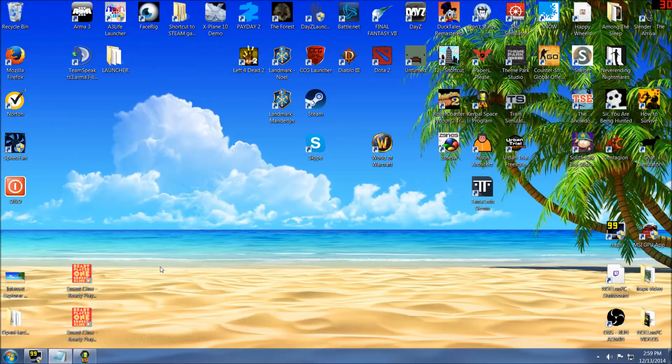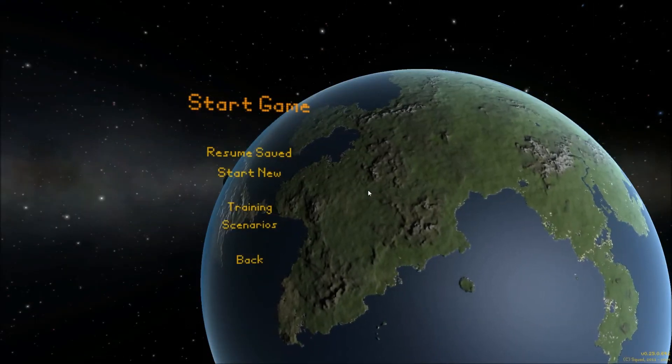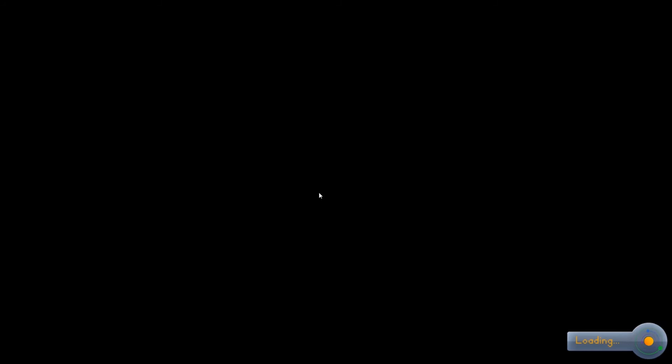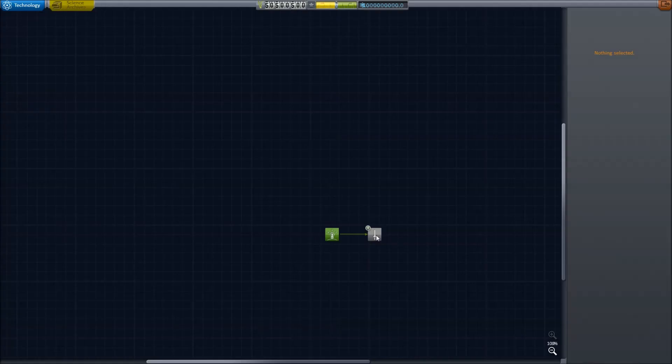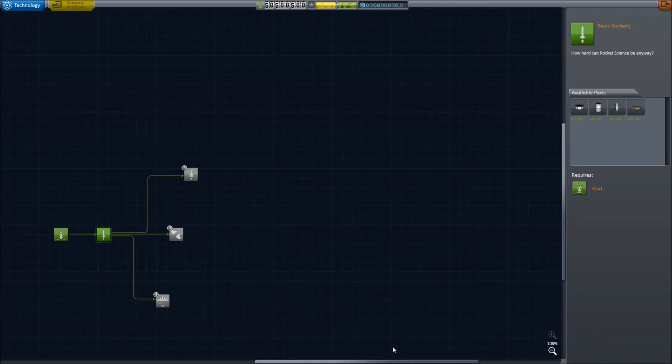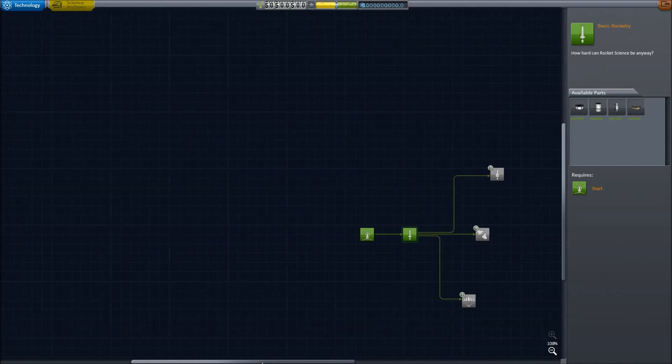We're going to go back into Kerbal Space Program and simply resume the save file. Apparently it didn't like what I did with science — let's see if we can spend it. Yes, we can spend it. So if you put in too high a number it bugs out the science display, but you can still use it. Maybe just put in 10,000 — you'll only need about 10,000 to buy out everything. The 50 million funds seem to work fine; you could probably go up to 99 million since you need funds to get rockets in the air.